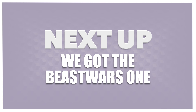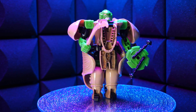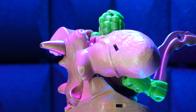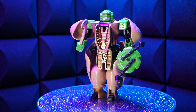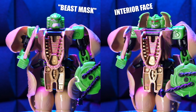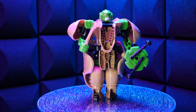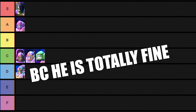Next up, we got the Beast Wars one and he's looking great — within reason of great. He's got the tan, the knife, the Gatling gun, the rhino horn, a hidden mask face, teeth chest, weird feet. He's got it all. He's kind of small, but he's got it all. I do prefer his interior face rather than his beast mask thing. This was like G1 for Beast Wars characters, so I'll take what I can get. He gets a C because he is totally fine.